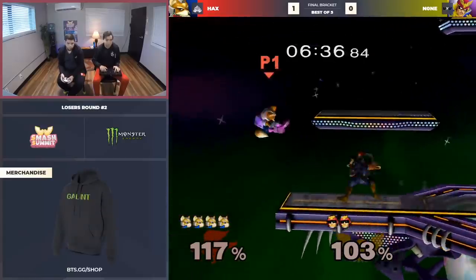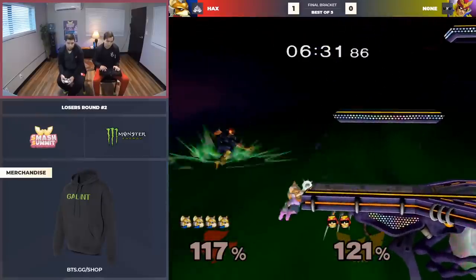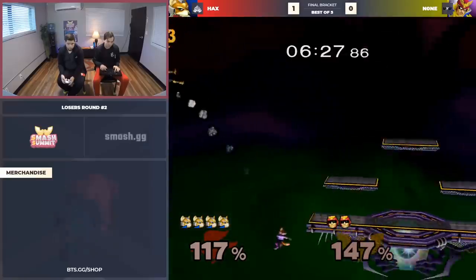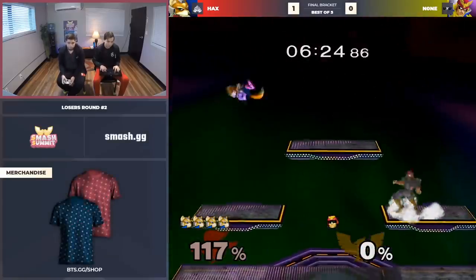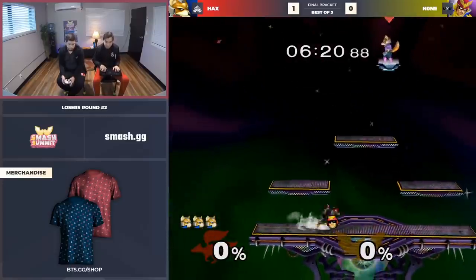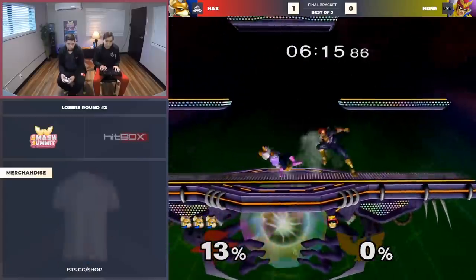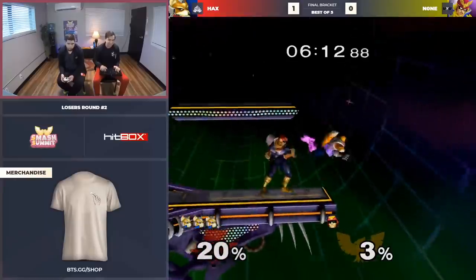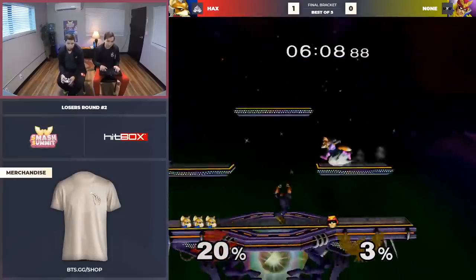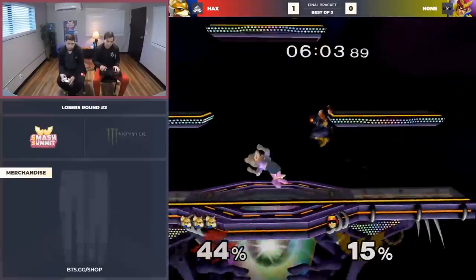Hax is just kind of bodying him right now. His reactions and his punishment — None has been unable to do much. The only reason Falcon can somewhat do all right in this matchup is because he has a more consistent punish game. Fox can still zero-death Falcon, but Falcon's punish is a bit more consistent and can start off a wider variety of situations. But if he's not zero-deathing — if the whole crowd hasn't gone "oh" because Falcon did a stomp-knee at 20% and killed you — if that hasn't happened twice in a match, Falcon deserves to lose every time.